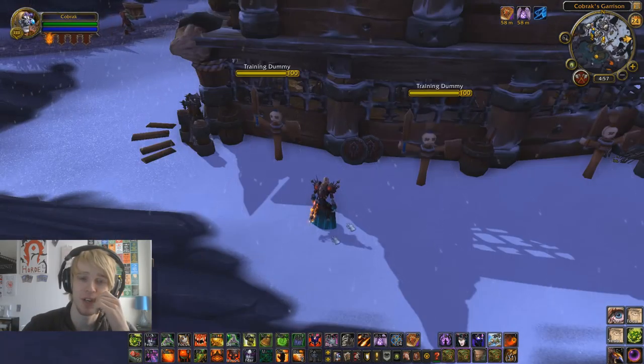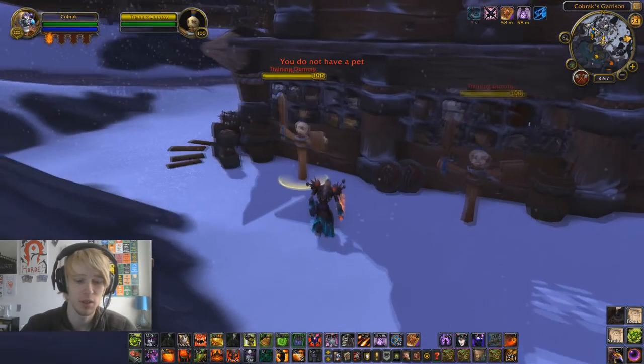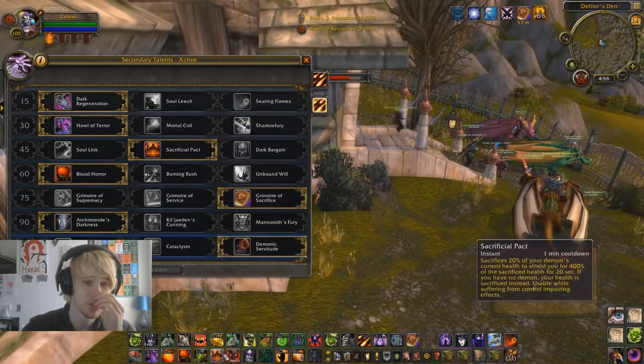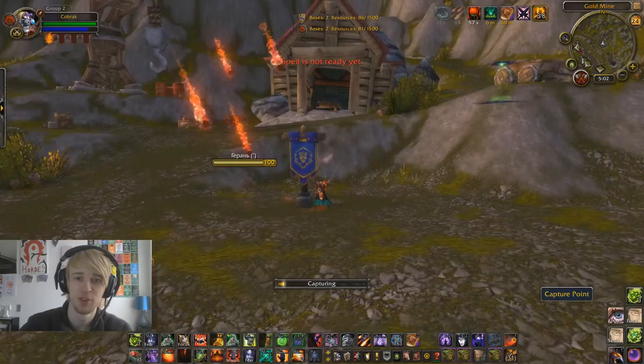Just to explain Dark Regen a little bit - we don't have Charred Remains, that makes Searing Flames a little bit worse. It's an anti-melee build. When you get a melee on you, you don't want to be spamming globals and ember tapping. Dark Regen - pop Dark Regen, Hellstone glyph, old school style. Just press one button and forget about it and we'll be fine.